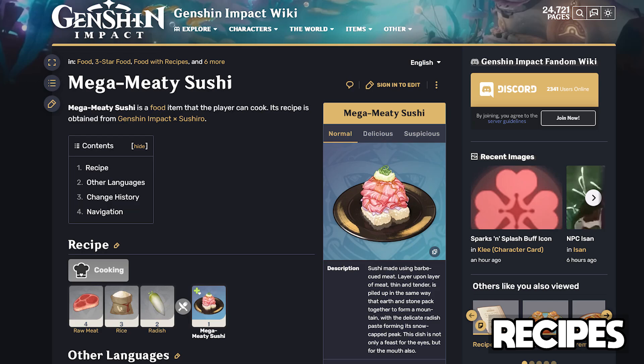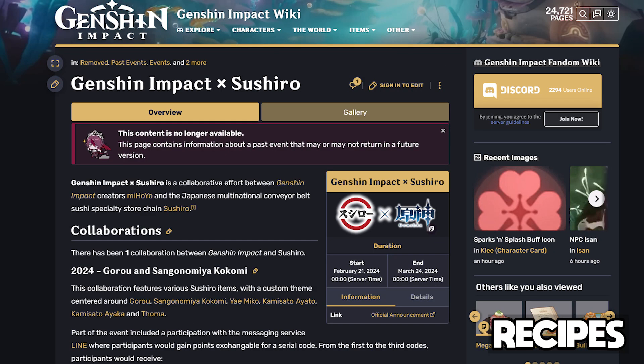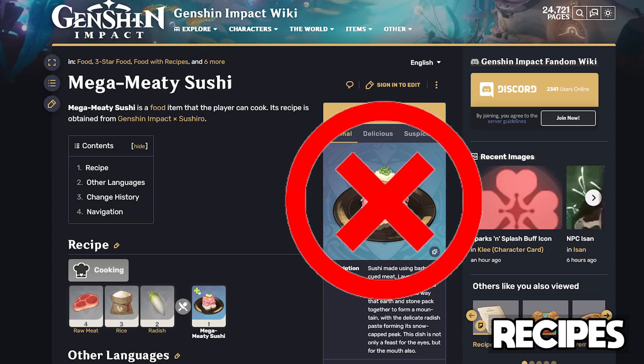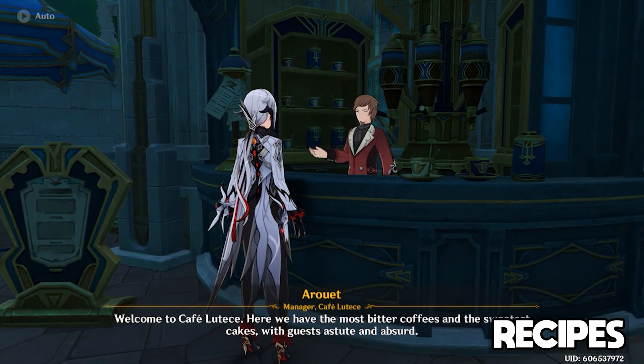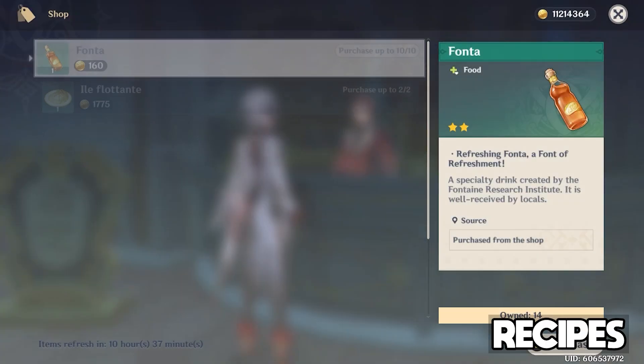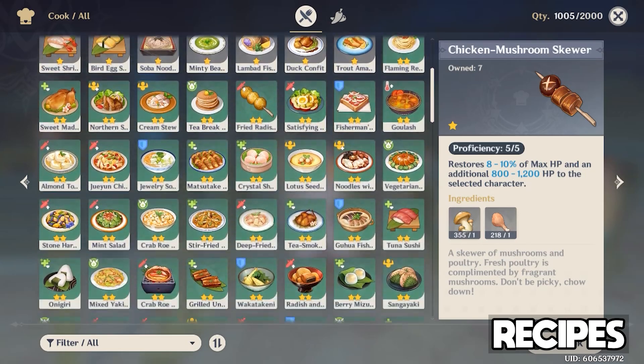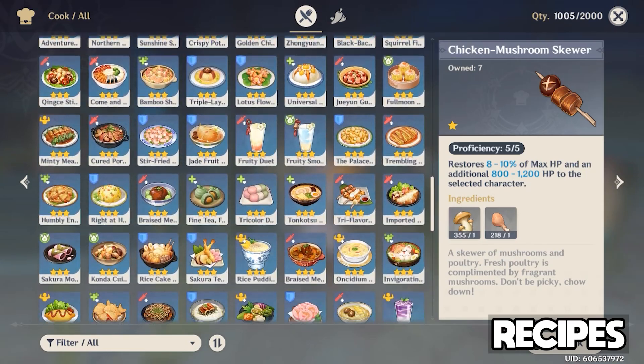Before getting into the one new recipe in 4.6, I want to make an amendment from my last video about version 4.5. I mentioned we might see the Mega Meaty Sushi recipe released as an in-game mail promotion, but we did not in fact receive this recipe and it's unlikely we ever will. With that out of the way, 4.6 brings us one new recipe called Boul Souffle, which you can buy from Arouette in Fontaine. The addition of this recipe brings the total collectible recipes to 191, including the 9 you start with, 160 collectible recipes, and 22 event-exclusive permanently missable recipes.